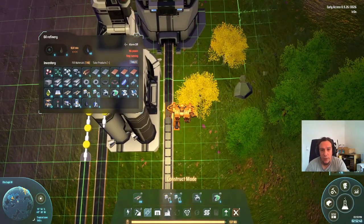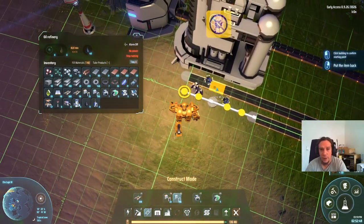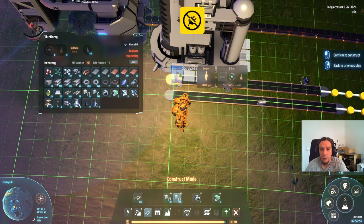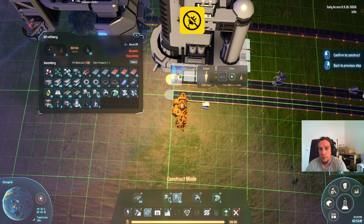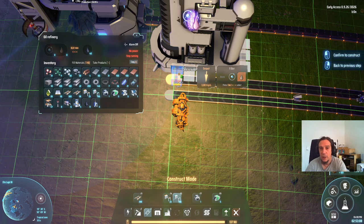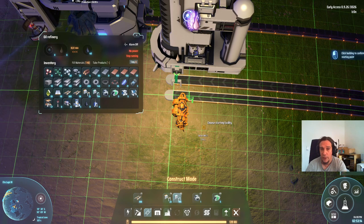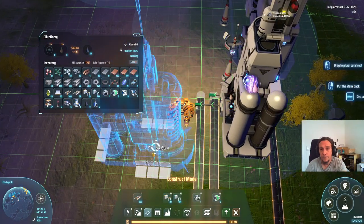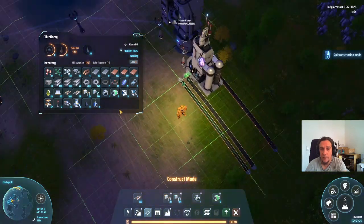We'll need sorters for the input. The output is something new — output-wise you pick up one inserter, and as you see, you can filter them. There's a little screen with 'filter'. When you press tab, you can tell your sorters what kind of material they should be exclusively transporting. So we pick one sorter for refined oil and one sorter for hydrogen, and now we get the oil on this belt and hydrogen on that belt.